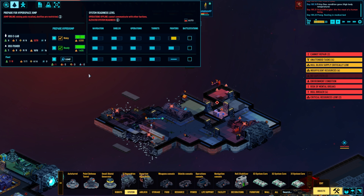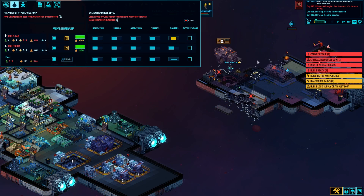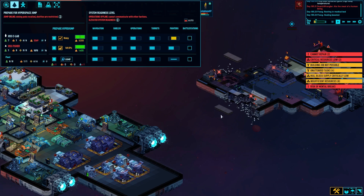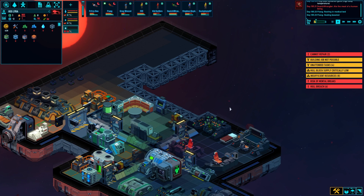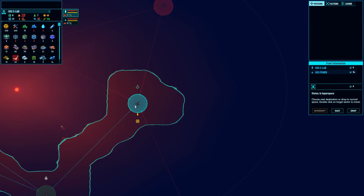And then a bunch of hull, obviously. Mr. Greg, could you get back over here, please? I'd like to get rid of that so I can finish building this out. Oh, they just got hit hard. We're gonna leave a ship yet. Duck phone? What the fudge? Let's try that again. We're gonna come back to this thing. Android Collective. Hello.